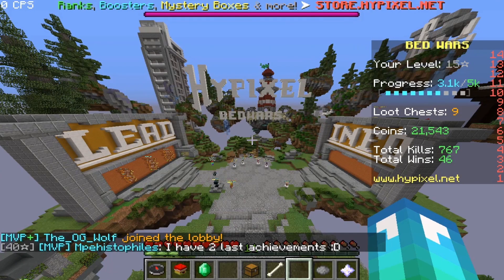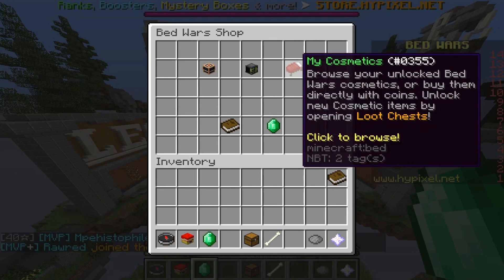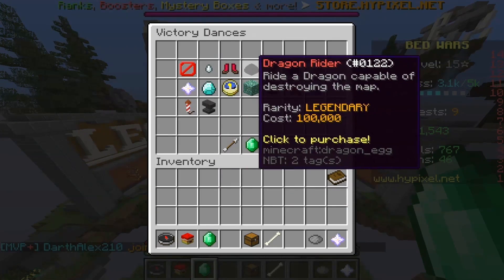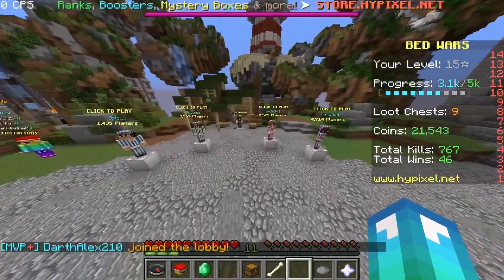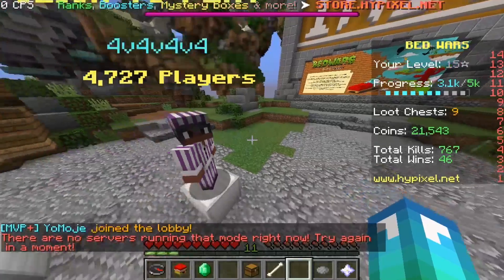Hello guys, welcome back to another video on the Sharpened Wars channel, and today I'm going to be playing some Hypixel Bedwars. There's actually a reason I'm playing today — if you go into cosmetics and check victory dances, I'm trying to go for Dragonrider. That costs 100,000 Bedwars coins and I'm at 20,000, so I'm trying to save up. It's not going to happen anytime soon, but eventually I should be able to get there.